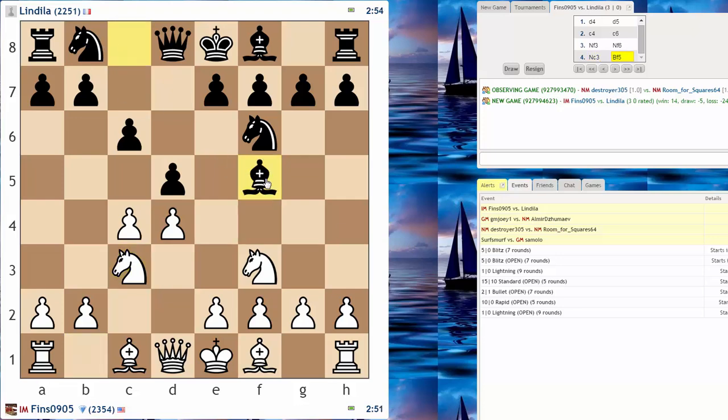This actually ties in well with what we've talked about in previous videos. Black is playing a very early Bf5. This move is unsound here because I can take on d5. He played knight takes — that's the correct way. If he had played pawn takes, I could play Qb3.